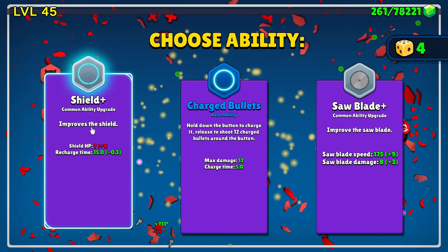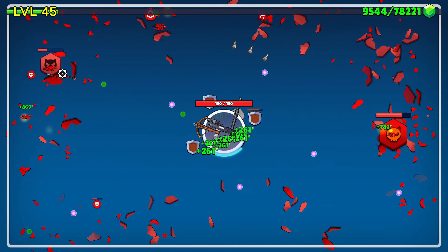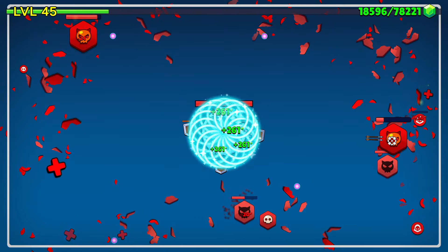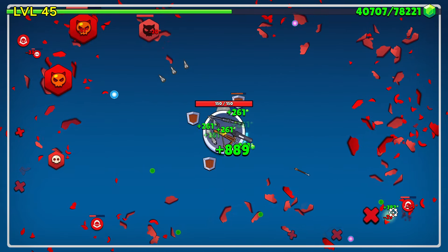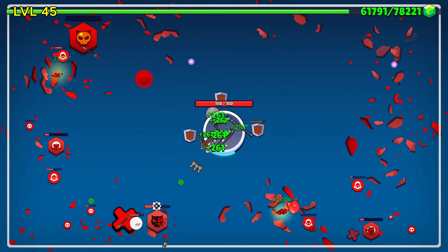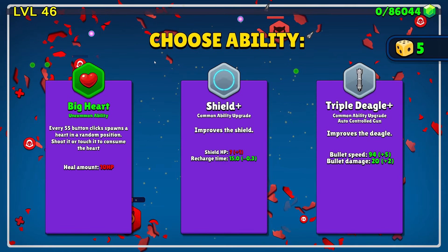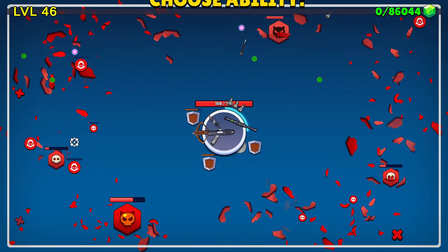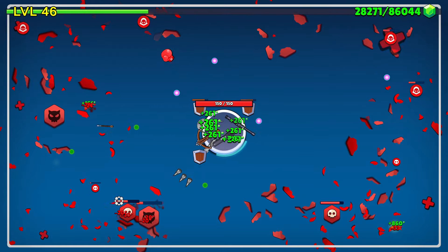Almost at the next level again — level 45. Charged bullets — hold down the button to charge it, release to shoot 12 charged bullets around the button. That could be nice. Let's test it against this guy here. I like it, that is very nice. I have less control over it and it does actually very little damage, but maybe get some upgrades for it. We're going to take the big heart — hearts will spawn occasionally that I can shoot.